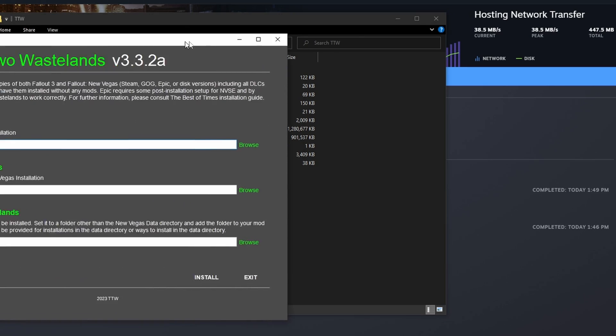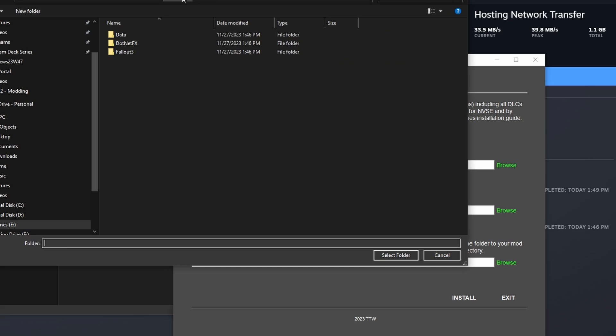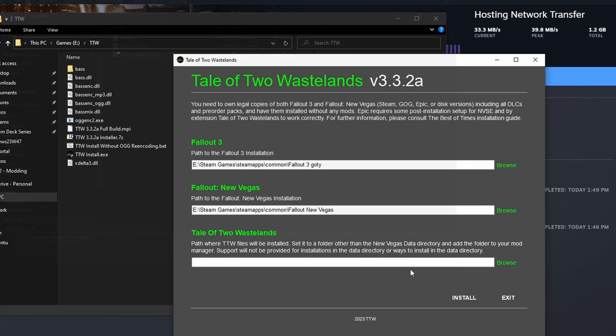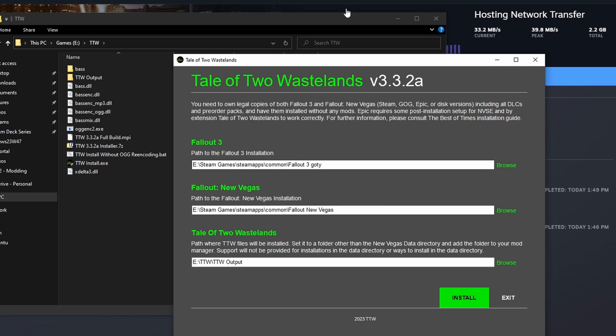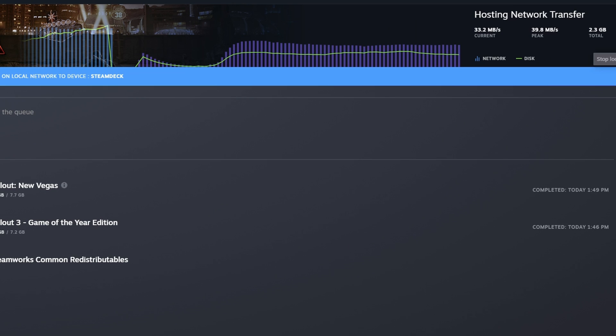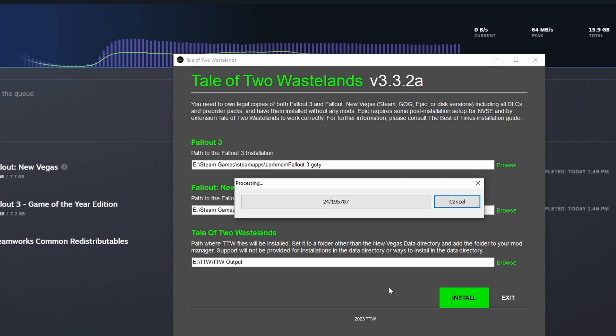On your Windows computer, you will want to download the TTW installer. The installer will prompt you to select your directories for both Fallout 3 and Fallout New Vegas. Select your install directories for both, and then you'll be tasked to select an output folder for your new files — just make a new folder somewhere and put it there. If you get an error, that means something is using your Fallout files, so make sure nothing is. Once everything is ready, press Install. This process will take a really long time, so we'll get back to this later.